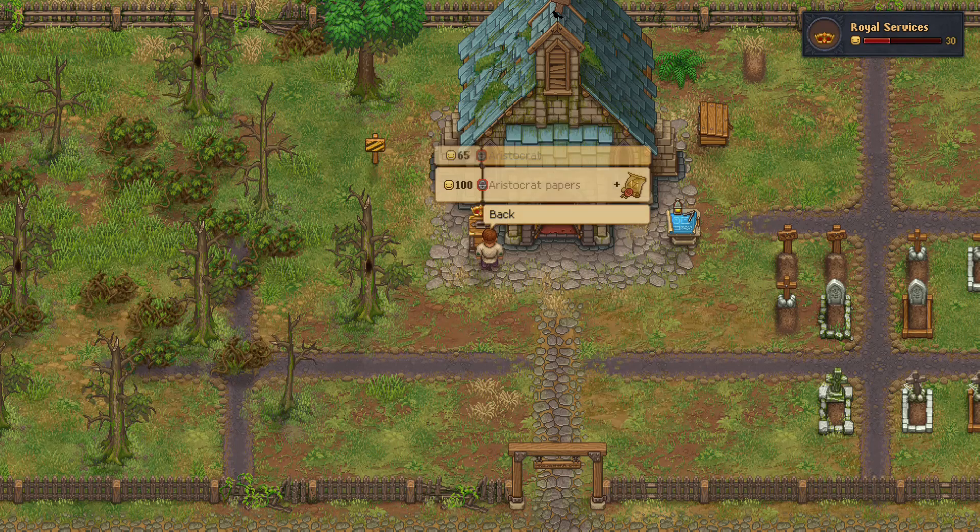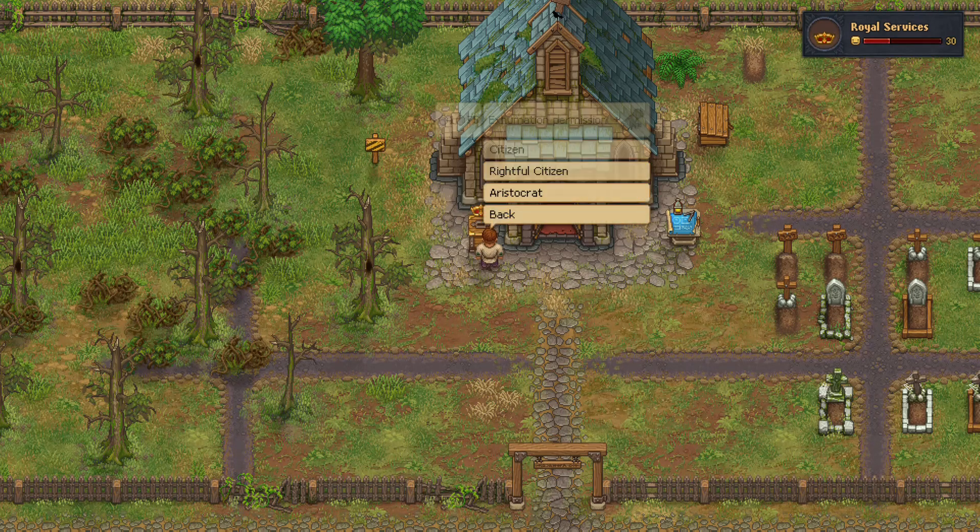The aristocrat item here — I'm not able to get it because it's red. You have to wait until you get it to 65; once it's green, then you'll be able to purchase it.